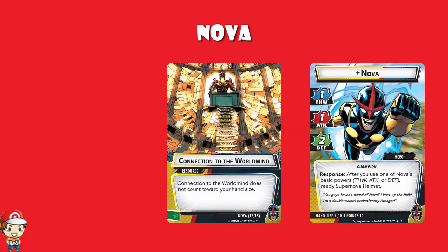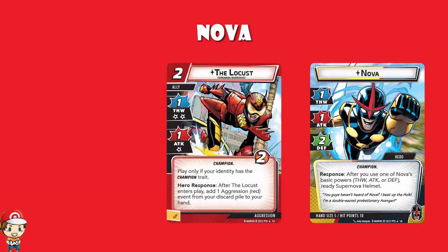Moving over to some aggression cards — we've got the Locust, a two-cost ally with one thwart taking two damage and one attack taking one damage. You can also only play it if your identity has the champion trait. But after the Locust enters play, you may add an aggression red event from your discard pile to your hand. That's why we play the Locust — not unlike Miss Marvel, the stats are bad, but getting a red event from your discard pile back is good. Although there is a strong argument that Miss Marvel is going to be better for getting events back.